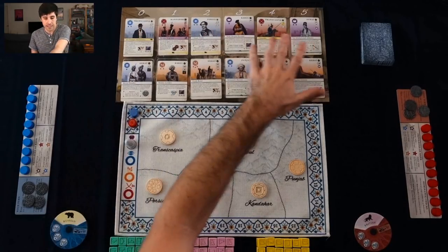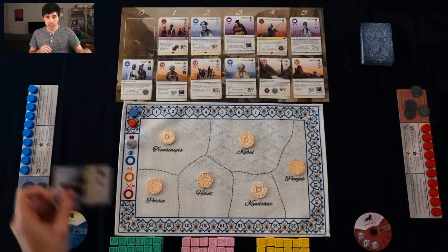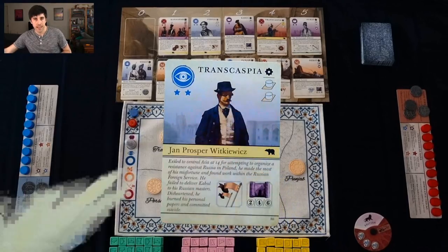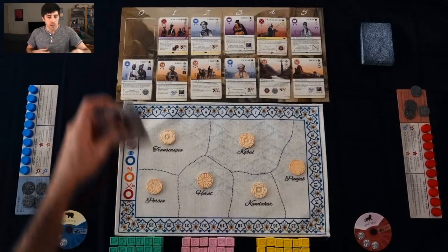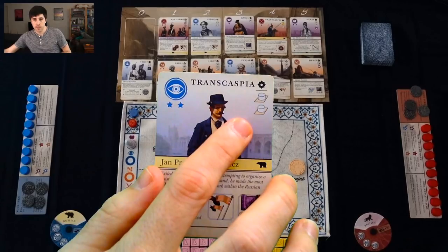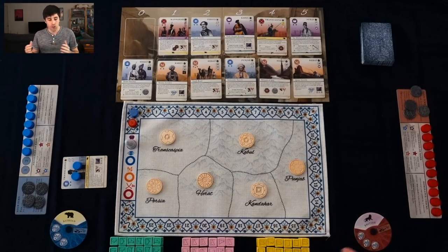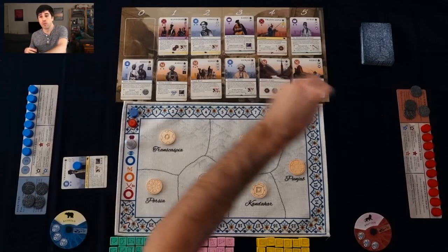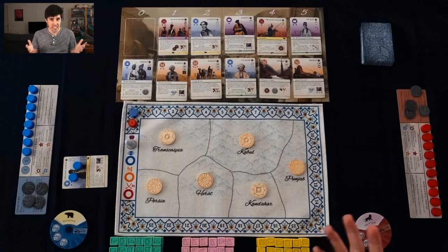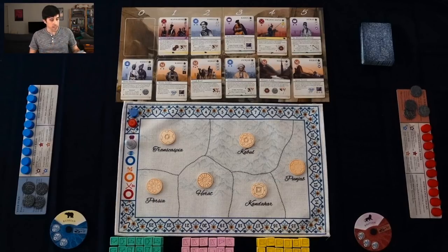I'm going to start off by looking at the market in front of me. A lot of the game is played using these cards. When I buy them and then eventually play them into my court, they're going to trigger a few things. There are some actions in the top right that'll just happen as soon as I play them, and some actions in the bottom which I can trigger later. This Trans Caspia card specifically allows me to place some of my tribes — I'm going to place them on top of the card, acting as spies. When I grab it, I don't actually place it right away; I put it into my hand. That's one of my actions, and I can play another action, which could be to play the card or to buy another card.